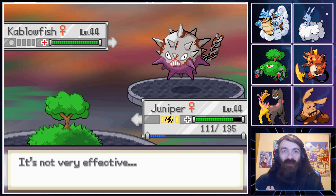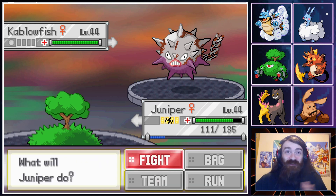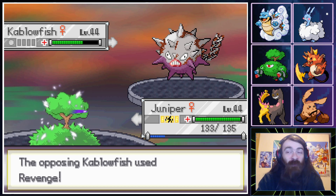I look at a Pokemon and go, what color is it? Oh, it's gray? Steel type. If it's green — Grass type. Pink? Fairy type. I really do that every single time, and you know what? Most of the time it works.